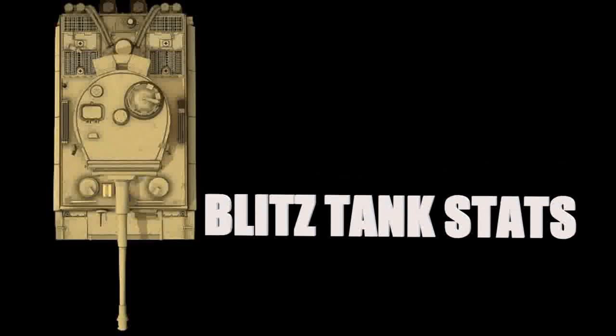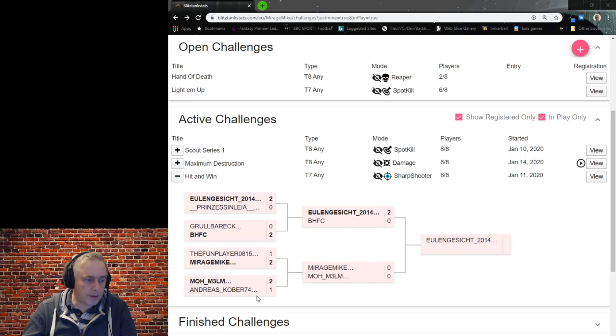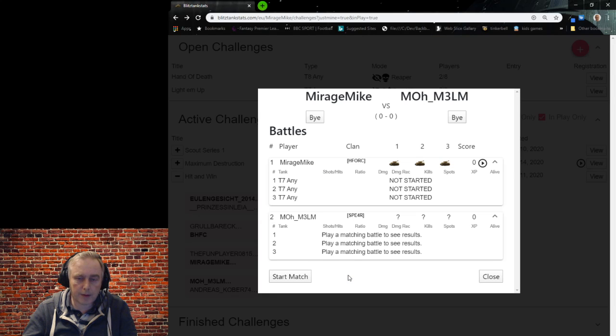Hey there, it's Mike here. It's time for another challenge and today we're going to be doing a hit-and-win tier 7 NE sharpshooter, so let's go onto the website and kick it off. Make sure he's tracking, which is always important. The second round, this is a place at the final on offer here. It looks like Moe's already played his matches — it's blind so I can't see his results until I play each match. It's a sharpshooter, best out of three, so you have to win two rounds by scoring as many hits as possible.